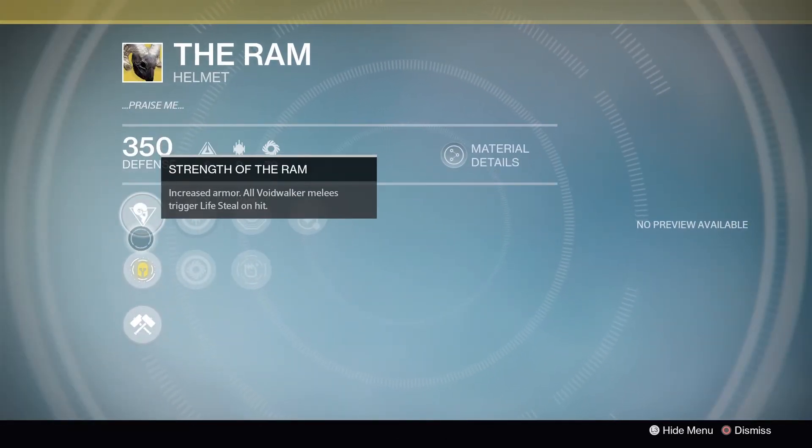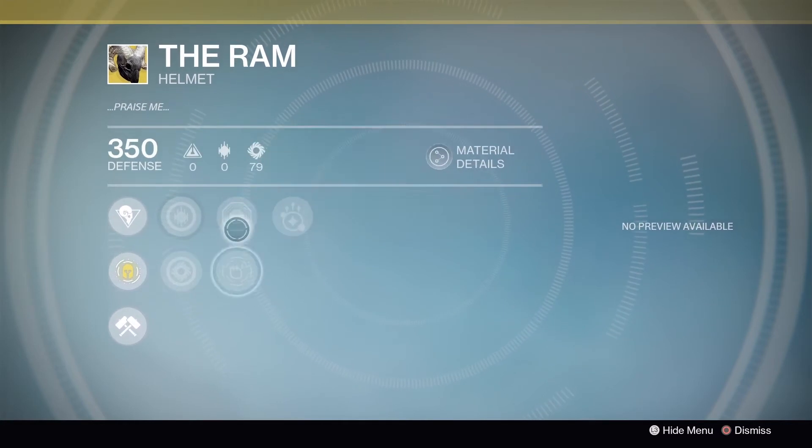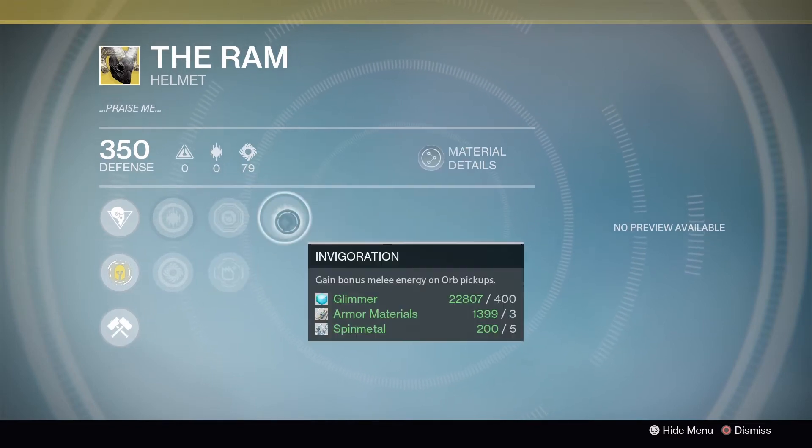The Ram for the Warlock — not a huge fan of it, but I know a lot of people are. Strength of the Ram: you get increased armor and all Voidwalker melees trigger lifesteal on hit, so it can be helpful for sure. Something I would pick up if I didn't have it. Other than the Discipline and Strength, we have Hands On, Second Thoughts, and Invigoration.